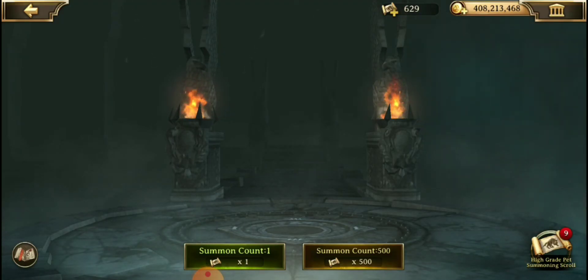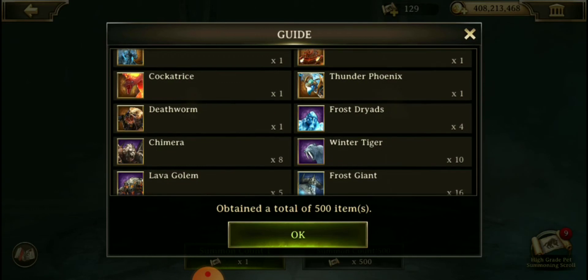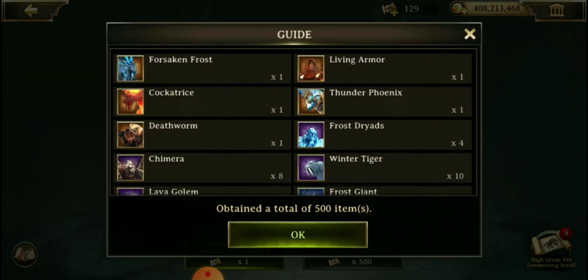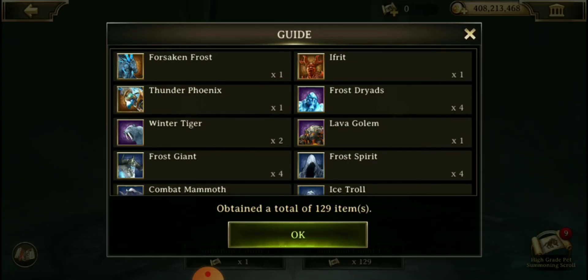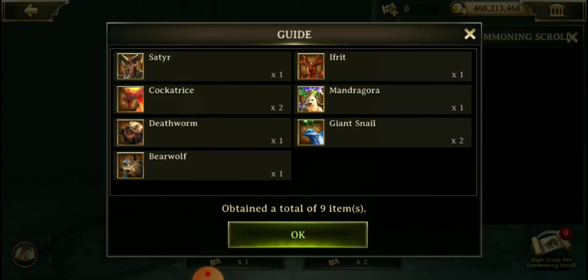I do have some scrolls we can look through — we'll summon 500 here and see what I get. You can get these new pets in the grade 5–6 summoning scrolls and grade 4–6 scrolls. You can also get them in the Treasure from Another World event that's currently running. I do have some specific grade scrolls we can look through to see if I get lucky.